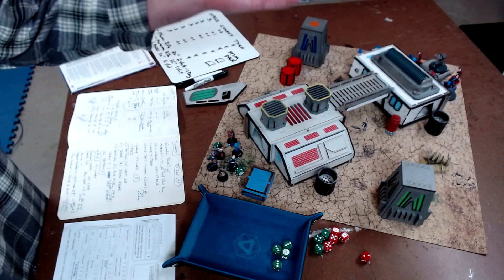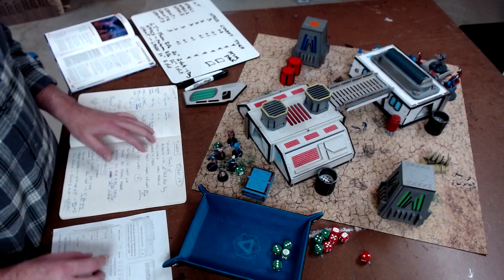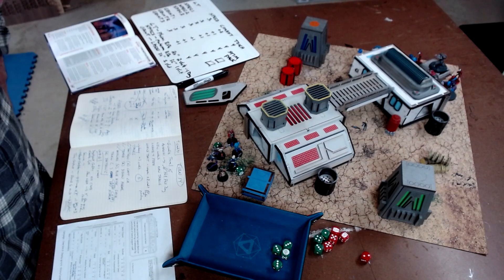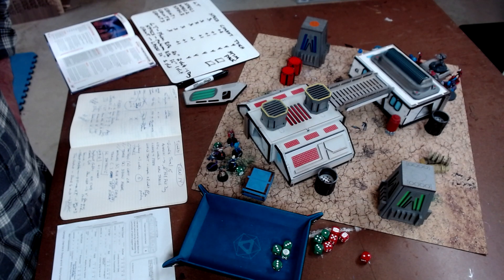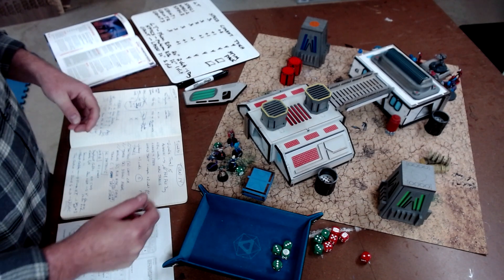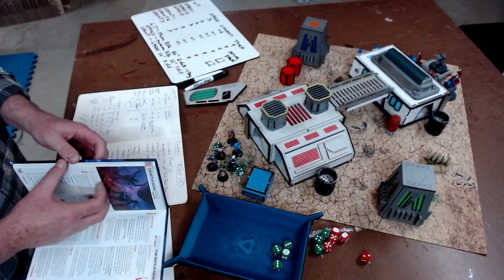Then it goes to the enemy phase, and then it comes back to slow phase. Vey is my man - he is plus two combat, six toughness, six speed. He's got this thing called the Displacer. I've been wanting to use this.